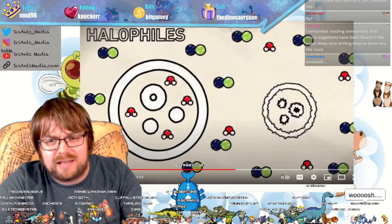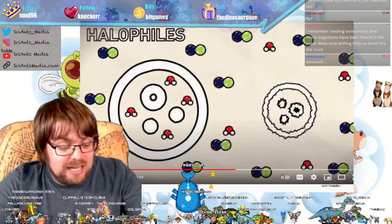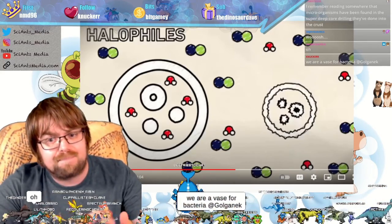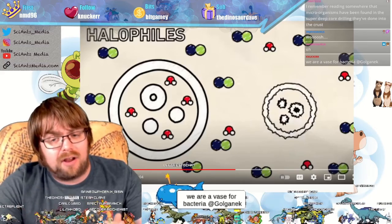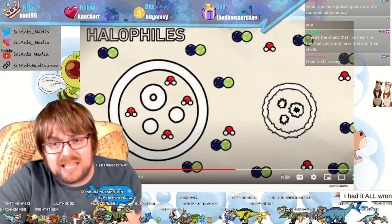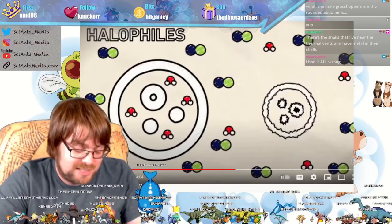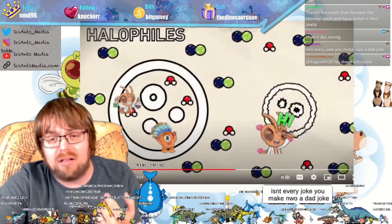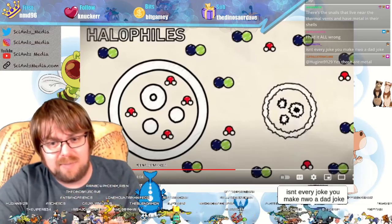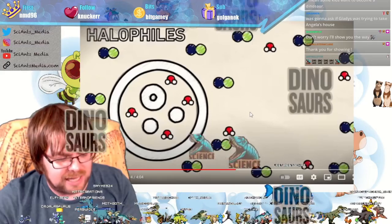I remember reading somewhere that microorganisms have been found in super deep core drilling that's been done into the crust. That gives us the likelihood and possibility of there being life on other planets, which I think is really neat. There are snails that live near the thermal vents and have metal in their shells. There are also some ants that incorporate metal into their exoskeleton to be more powerful.